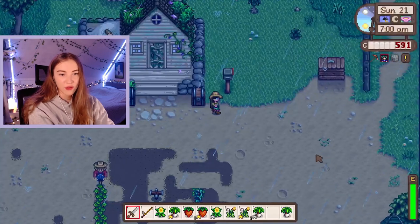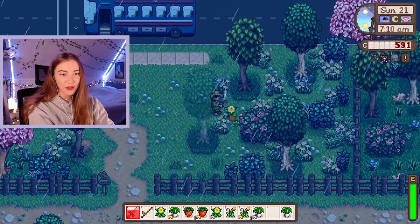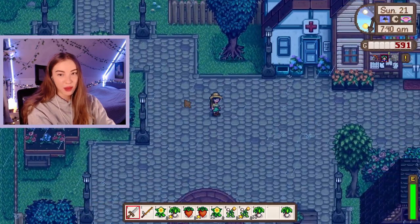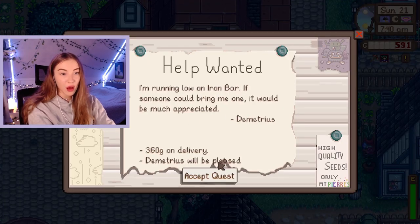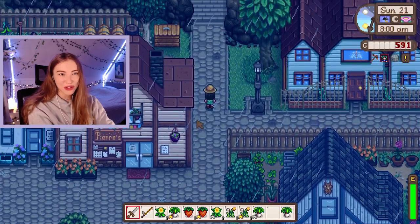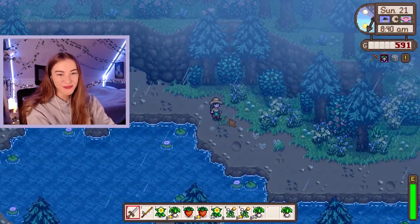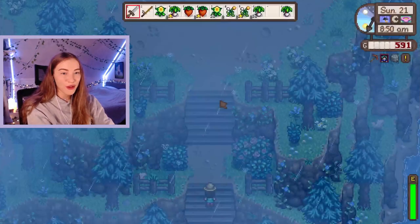There's another daffodil here - two daffodils and two dandelions. There's a lot up here. We're a bit early for Pierre's. Oh there's another quest - running low on iron bar. Oh we could do that, that's so much money. Although I don't have a pickaxe and I don't think we have enough iron. For some reason I'm heading up to the mines already because I just kind of want to get the dust sprite. The mines are so much further now - I really need to get coffee at some point because I'm way too slow.